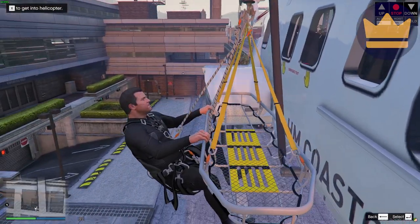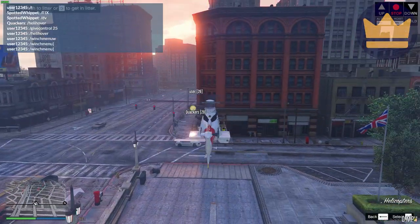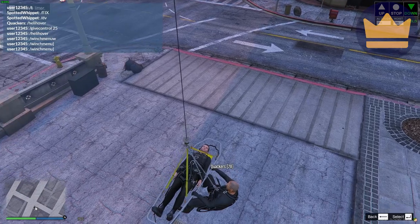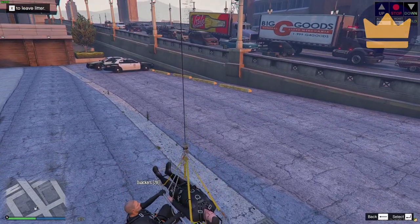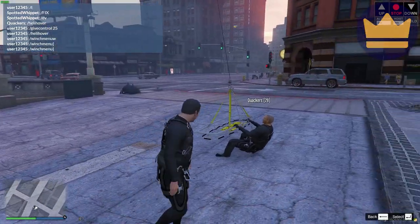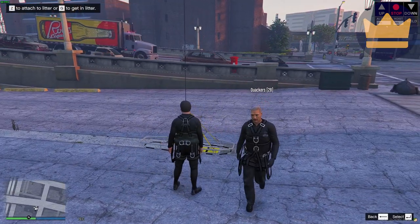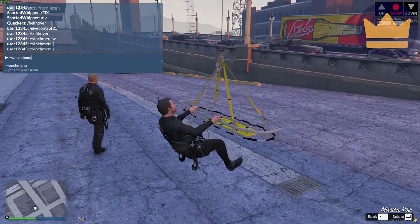He's in there somewhere at the back on the floor. I can also get in if I want. I can now get on the inside or the outside once I'm in the helicopter and head down. Both inside and outside are options. I can leave the litter, Mr. Quackers can leave the litter as well, and I can also get back in if I wanted to.